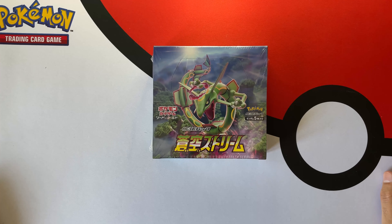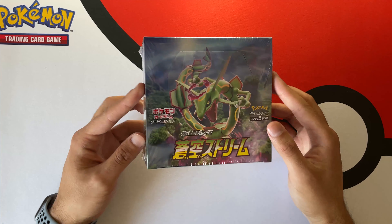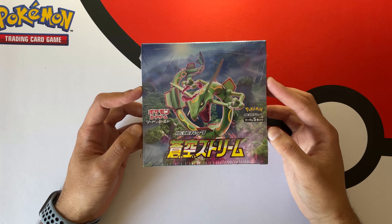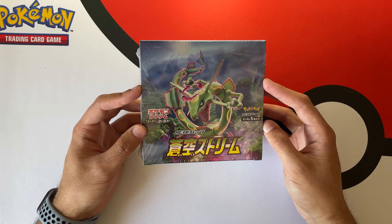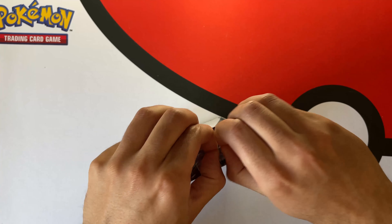What up guys, I hope you're having a fantastic day — thanks for tuning in! Today we are going to be cracking open this Blue Sky Stream booster box from Japan. This is basically the Evolving Skies set but the Japanese version, so we're talking about Evolving Skies while I open the box.